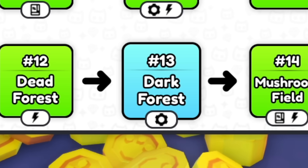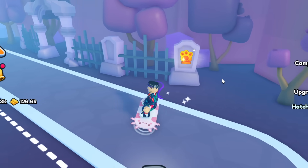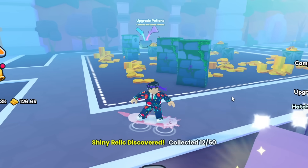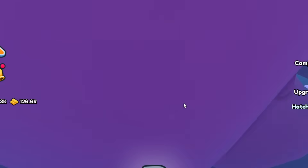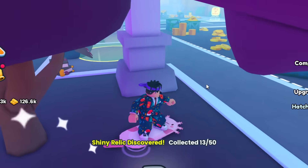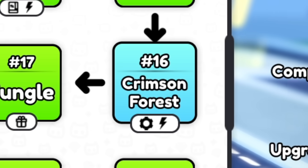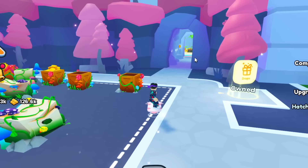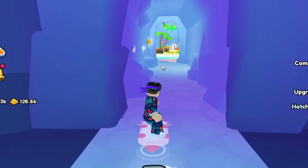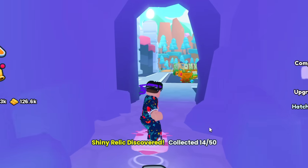At number 13, the Dark Forest, there is one hidden inside of the tombstone — there's number 12. And then there's also a second one hidden behind this tombstone as well, so there are two in this area. If you teleport to number 16, Crimson Forest, there is actually a tunnel right next to you in between the pink trees, and there is one right here inside the wall — that is number 14.